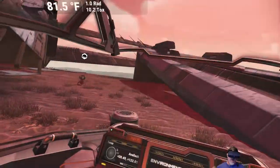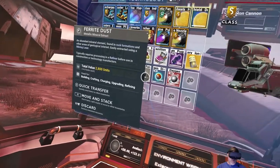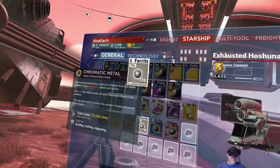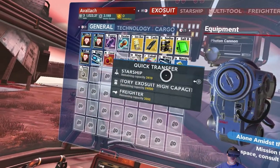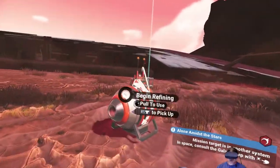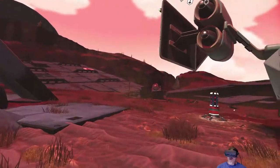Let's hop back in our ship so we're not overheating. We're going to need 120 ferrite, so let's move those over to our bag and get that cooking up while we go hunt for cobalt. The main reason why I want to get into these ships is because we have a chance of finding frigate modules, which we need to upgrade our freighter. Plus you can find other decent stuff in there too, but it's mostly those frigate modules that I'm after.